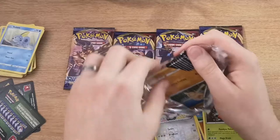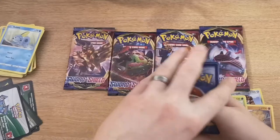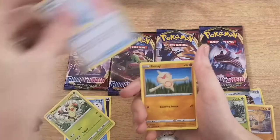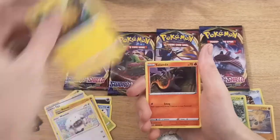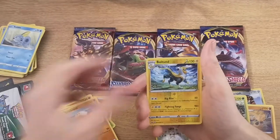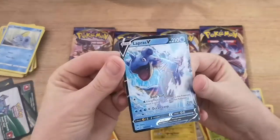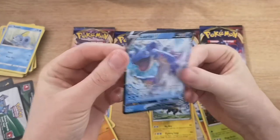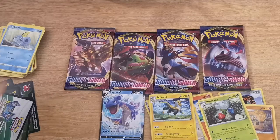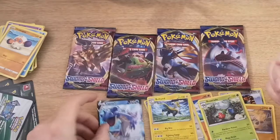I don't think we're going to do particularly well. Four to the front. We have a Dark Energy, Seeking, Thwackey, Lucky Egg, Boltund, Wooloo, Joltik, Salandit, Clobbopus, a Boltund rare reverse, and then we have a Lapras V. That is an awesome looking card — he looks like he's about to go absolutely mad and start destroying stuff, but apart from that, that's an awesome looking card. I do rate that. I'm happy now.